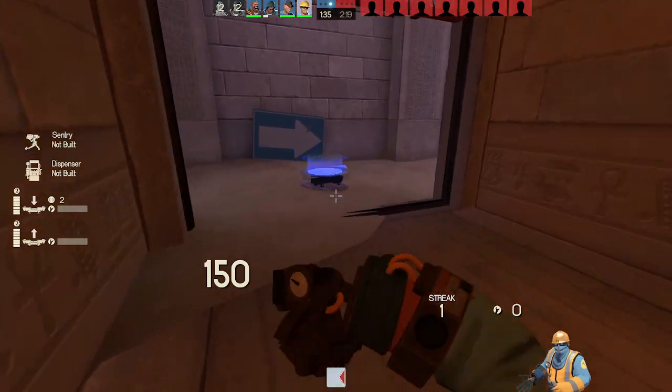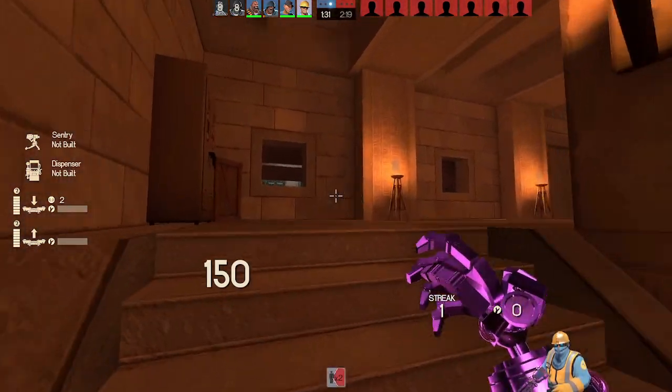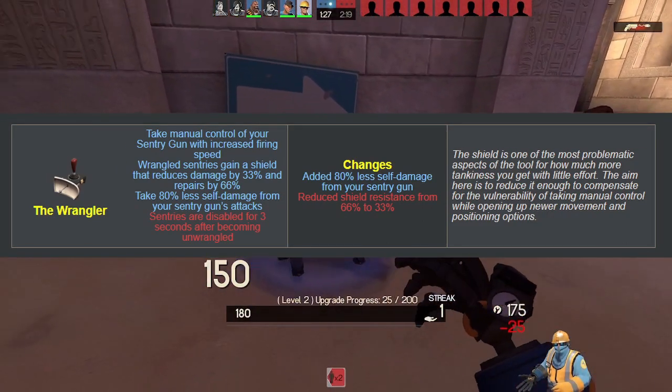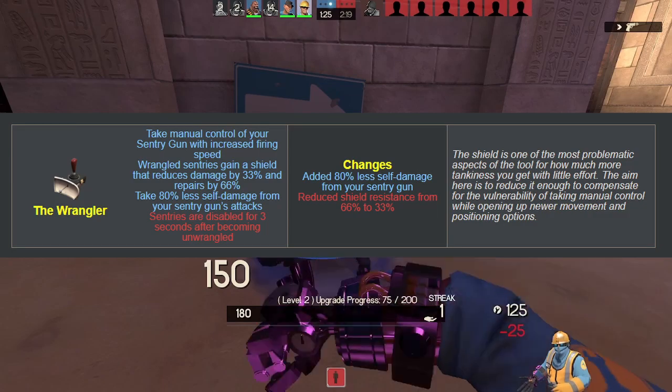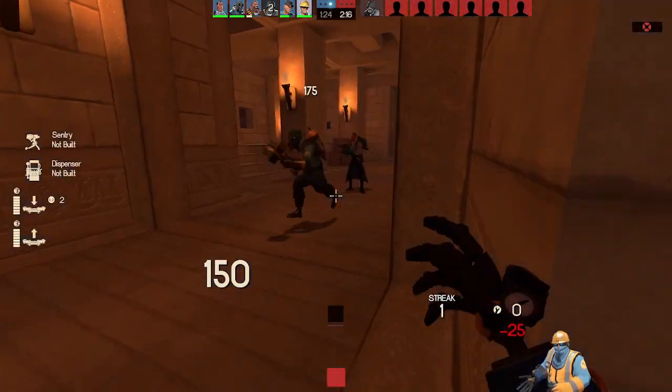Before we move on, since I didn't bring it up yet, the Wrangler got two simple changes for those wondering. It now does 80% less damage when rocket jumping with your sentry, and the 66% damage resistance is now halved to 33%. I didn't get much time to use it, but it seems better from the looks alone.